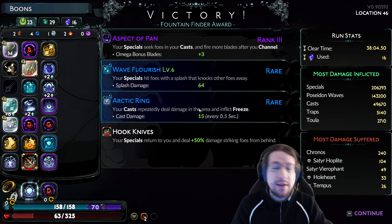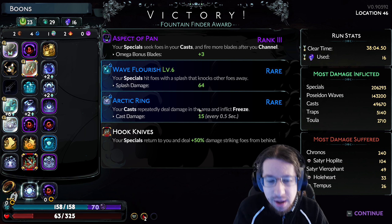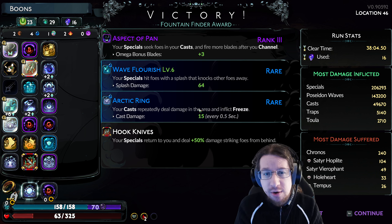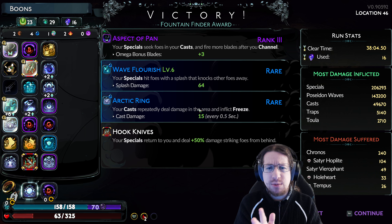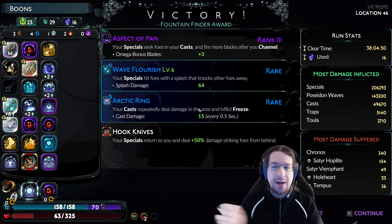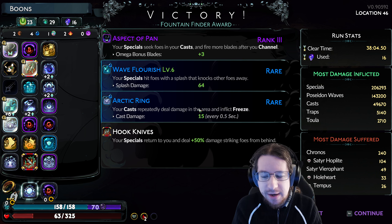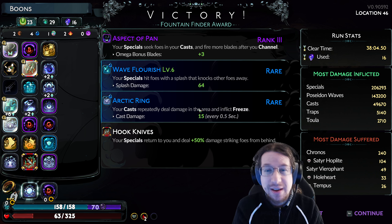I really like Arctic Ring — I'd say that's the second most important thing here, because Arctic Ring CCs enemies. In the first run with Hera, it felt really greedy and clunky to reposition my cast, and enemies were getting to hit me a lot. When I freeze them with Arctic Ring, they don't get to hit me. Sure, Chronos got to hit me a little bit here and there, but my top damage taken was about half of what I take on average, so I think that's a pretty big win.